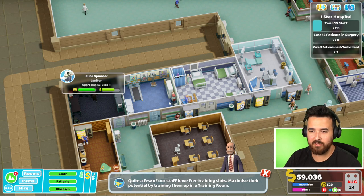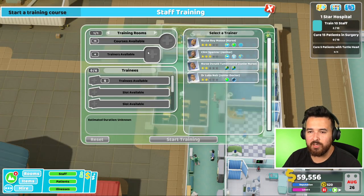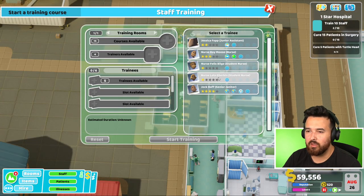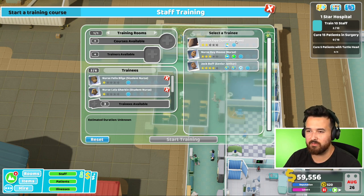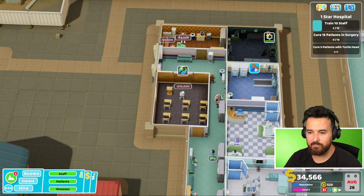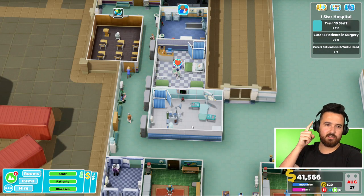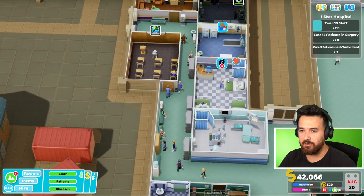You guys did point out that I didn't know the DNA lab is both a treatment and a diagnosis room - so that is good to know, thank you. I actually got another janitor with some more upgrade skills because this guy's always constantly busy upgrading and I'm sure the rest of the hospital is getting a little dirty. Who can we train? Trainees available - we have two student nurses. So maybe we should grab them because we have so many spare nurses right now anyway, and maybe also this other nurse. I'm going to train all of you in diagnostics. Then we'll get three staff trained - that'll take us to five out of ten.